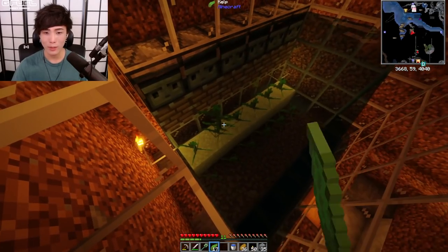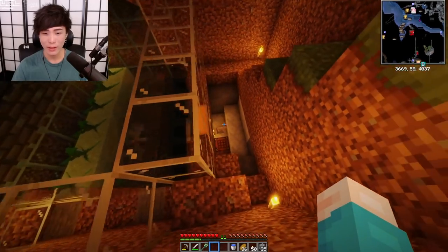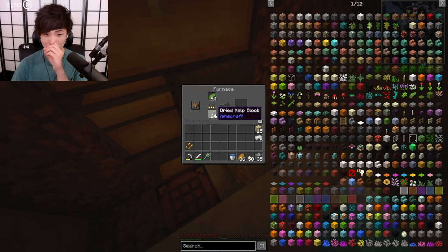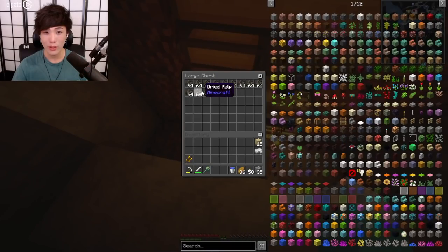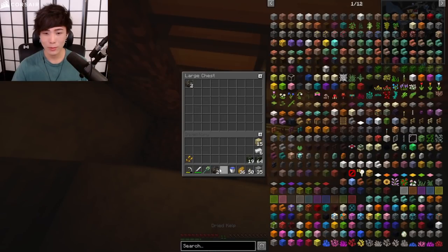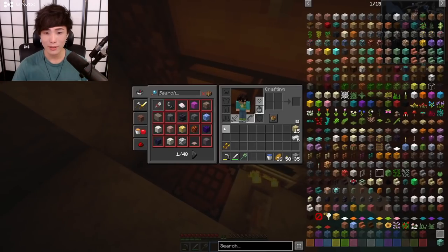There are observers up there, and when the kelp grows, it pushes it, then the water flows it down into the collectors. It goes into this box, which goes through this hopper, into this mine chest, which cooks it. You put the fuel in there and you get all this dried kelp. You turn the dried kelp into blocks and you can use that to cook it — it's so basic, but it's good.